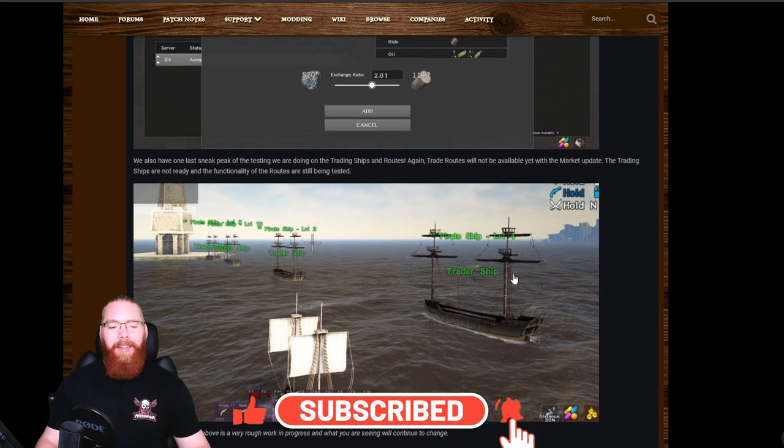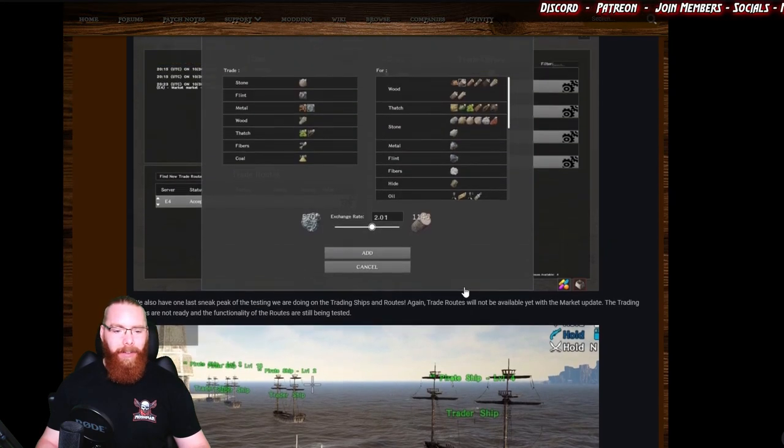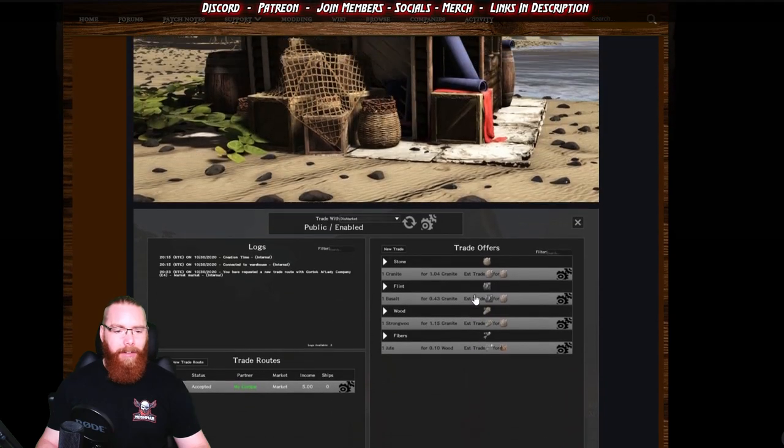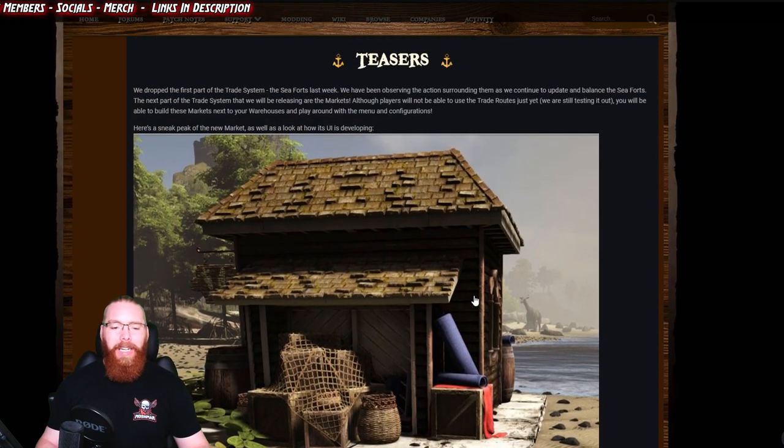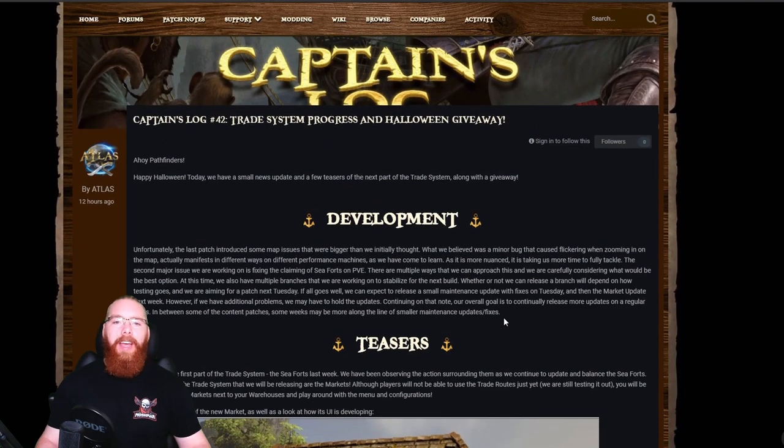Obviously, as they keep saying, this is early access, so these things can change. These are the first iterations of this new trade system, and it's going to be really interesting to see how things move forward. Let's get into Captain's Log 42 — trade system progress and Halloween giveaway — and read a little bit about the delay.